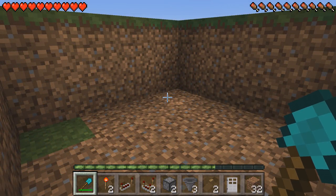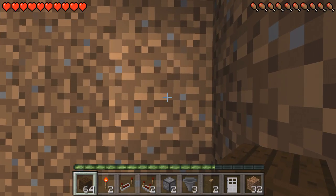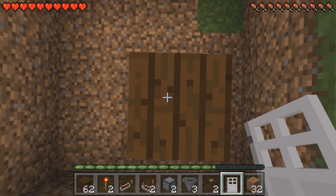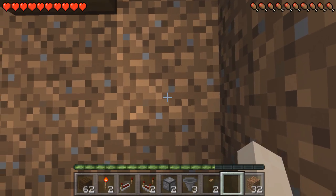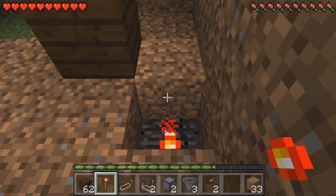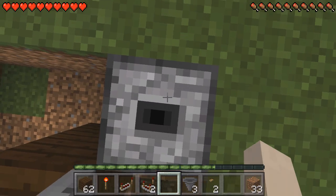Now the first thing we're going to do is place down our door. Get out your blocks of choice, come to this front right corner, go two blocks ahead and one block to the left, jump and place two blocks down, and then on top of that block place your door. Make sure you face to the left when you place it. Then come back to this bottom right corner, go one block ahead, dig it out, get your torch, and place it on the back face of this block. Then get your droppers — come to this back right corner and place two of them on top of each other. Make sure you're crouching when you place these, jumping and placing them facing upwards.